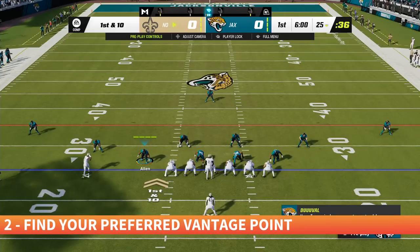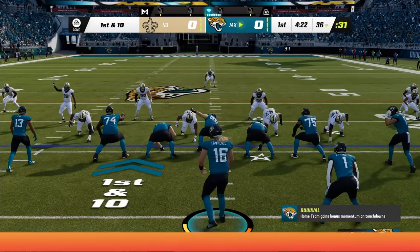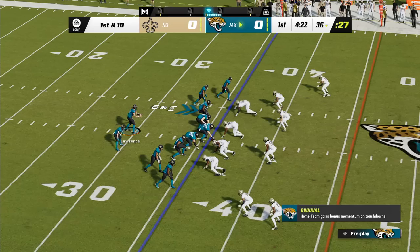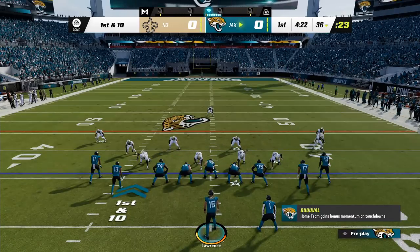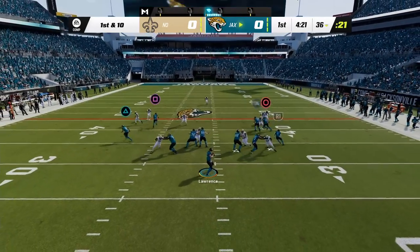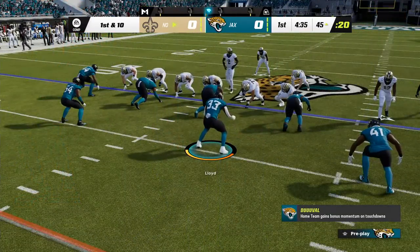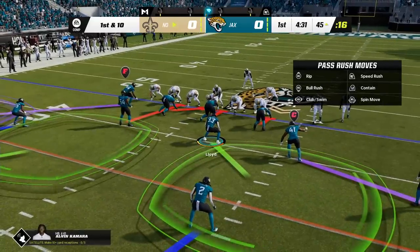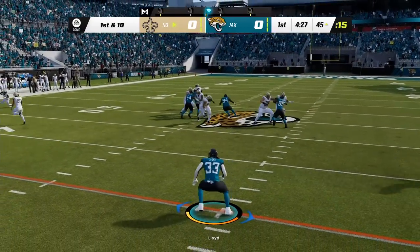Madden lets you mess with the camera angles on both sides of the ball. If you find that the default angle isn't quite what you're looking for, just press the D-pad to mess with it, and you can have a starting point closer to your QB or further away, giving you an eagle eye view of most of the field. I tend to mess with this more on offense, but on the defensive side of the ball, you can even flip the camera over to change perspectives and hone in on a defensive player. It can take a little bit of adjusting, but also offers you potentially more control.